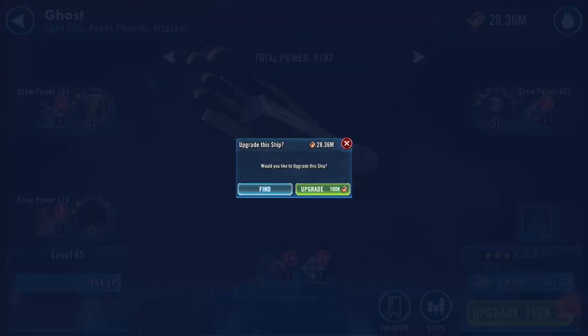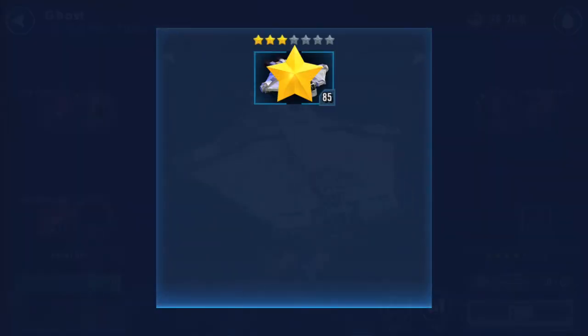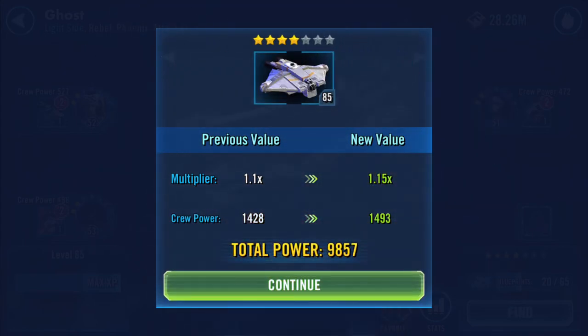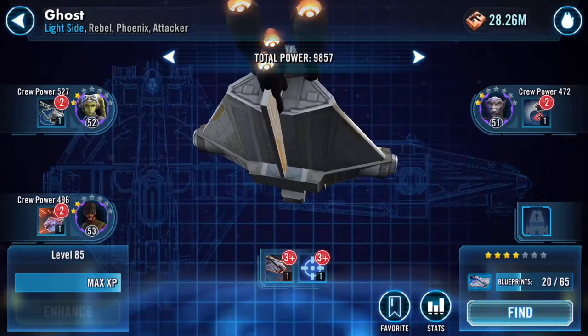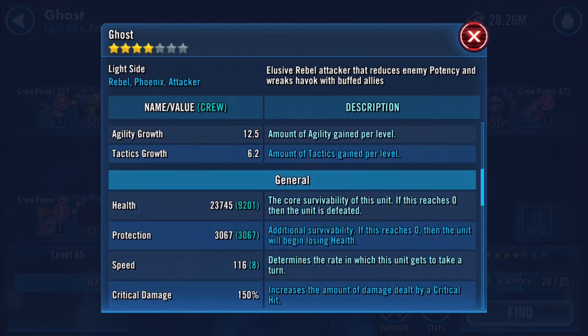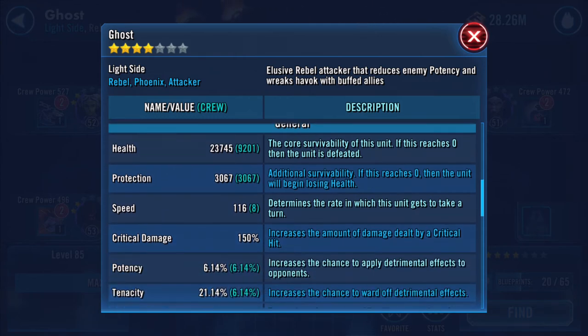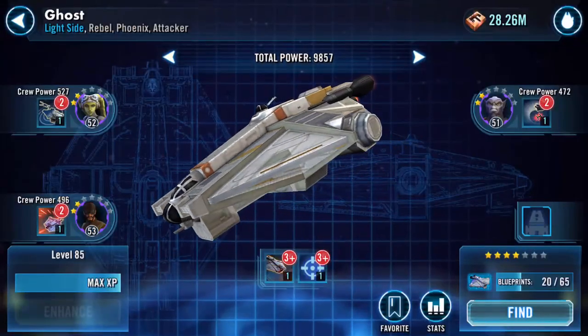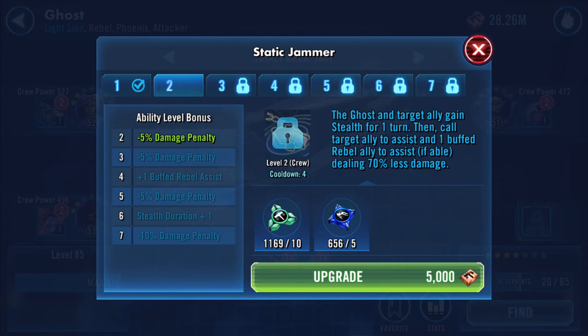We've got another star, let's check that. So it's added - was it 1200? Protection has definitely jumped again, and this time we have had a speed increase, we've gone up to 116. Happy days! I've got some more upgrades to increase here.